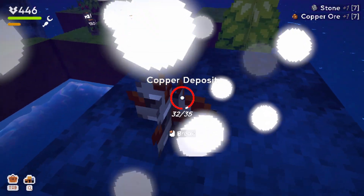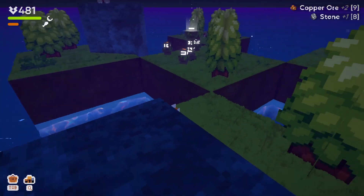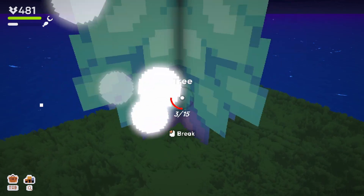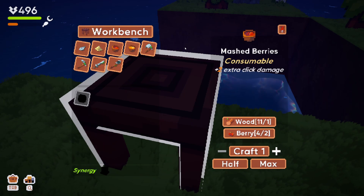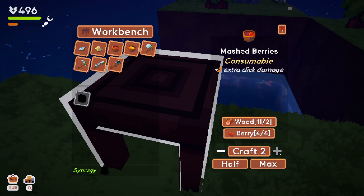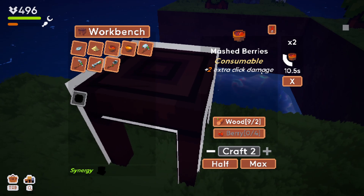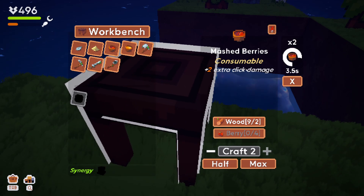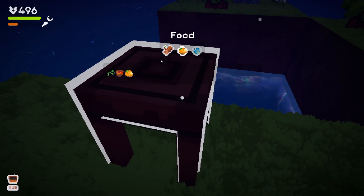Getting hungry. Four berries — I'm gonna make two of them. It takes wood to mash them. Crafts in 14 seconds. I wonder if I can eat the plain food — I bet I can. Under the food tab: mashed berries. An orange is plus 10 critical damage and gives me 10 food. I wonder if the moon bar is health — actually it must be energy, which is why it would be sleep.